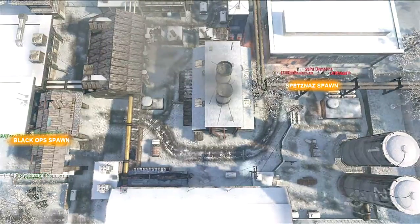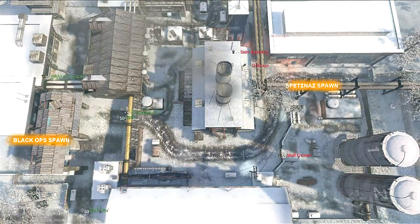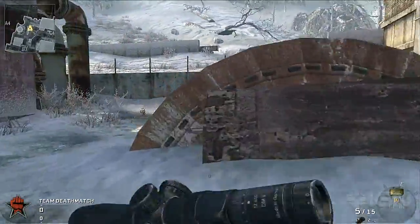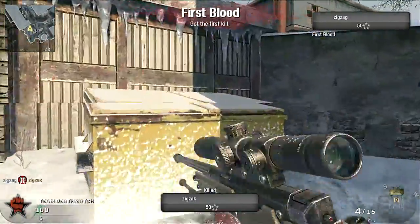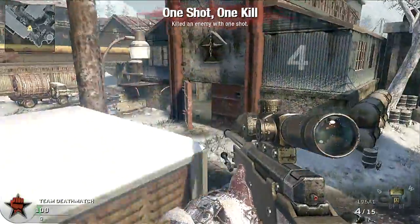First off, I'm going to be spawning Spetsnaz side. This is one of my favorite maps to use the op, but you can still utilize these spots with most guns. Playing below these silos, you can use the distance to your advantage by climbing these elevated positions. This sniper perch gives you some great cover with this AC unit, allowing you to watch the middle of the map.